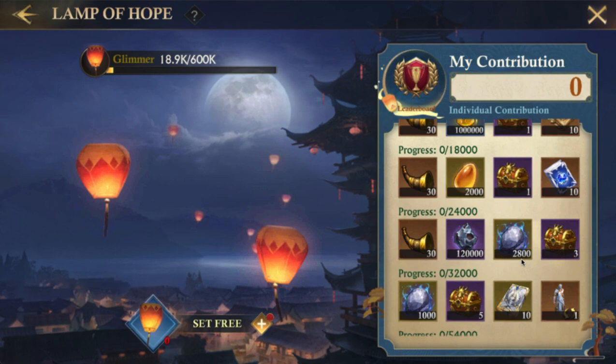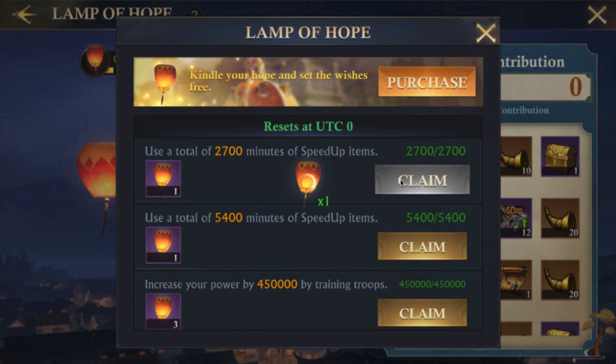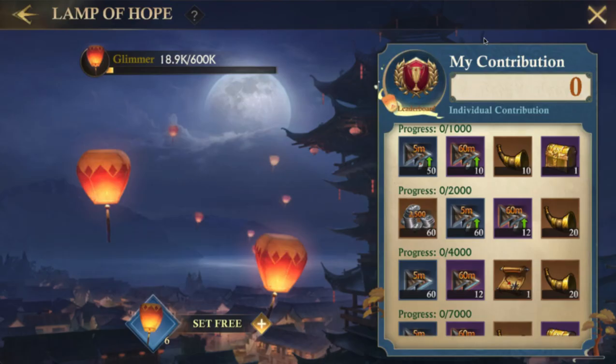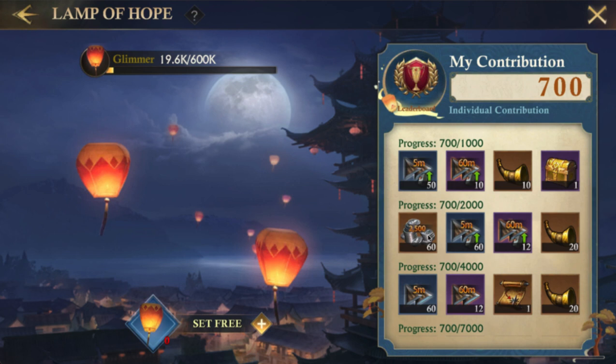Let's see how long this event lasts — it's going to last six days. I haven't really tried to get all of them yet, I have a few. I can get more of these, not a big deal. Pretty easy — a lot of the honor pass type stuff you can do. You can set them free, get 100 per, and sometimes you hit a crit. I got double that time. So 700 the first day; if I do that for six days, that's 4200, which would get me through the third row.